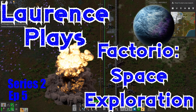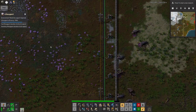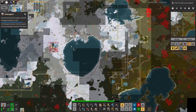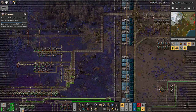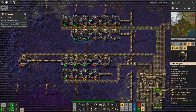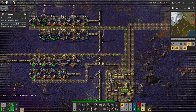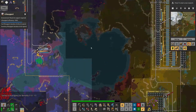Hello everyone, welcome back to Lawrence Plays Factorio Space Exploration. I've been prevaricating a little around the space stuff, because I was complaining for a while about how little uranium I had coming through from up here. As you can see, most of these miners have just run out - I've only left these ones in because they're acting as pipes for the sulfuric acid.